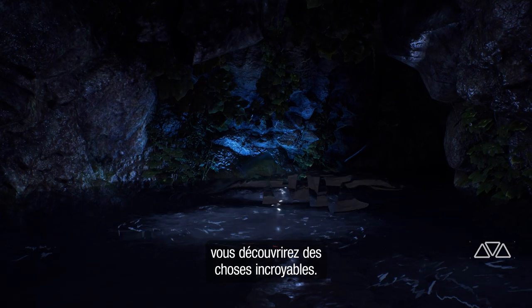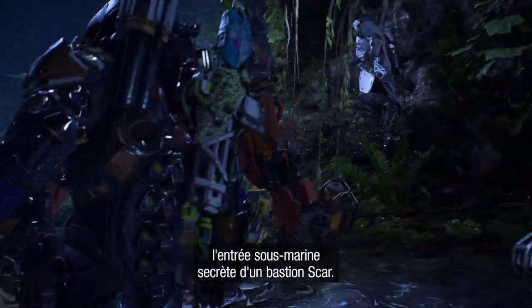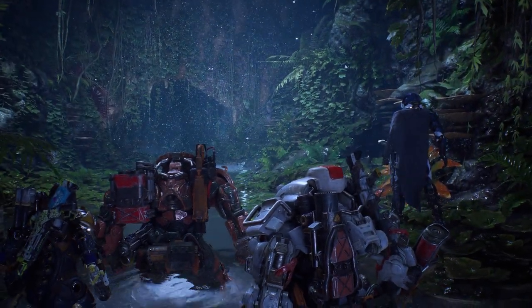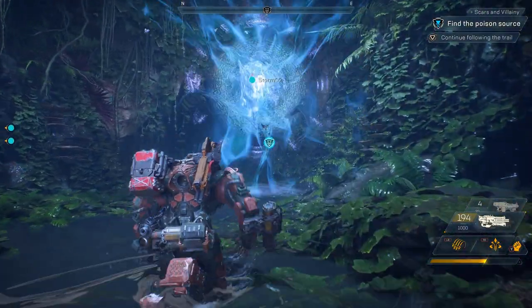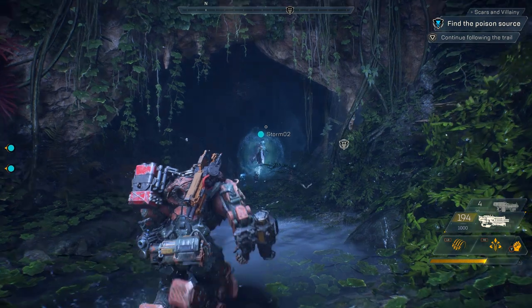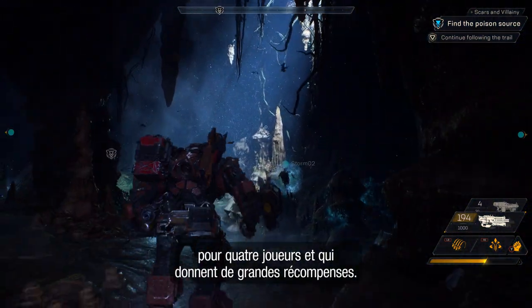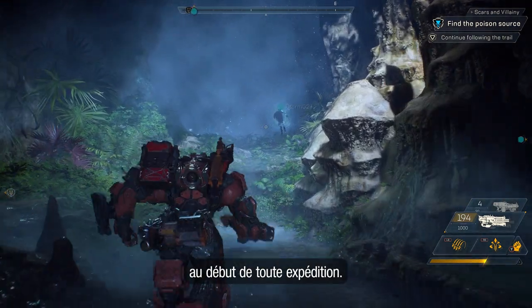By now you've probably noticed that traversal plays a really important role in Anthem. As you run, fly and swim through above and below the world, you can discover some pretty amazing things. Like right now, our squad just discovered the secret underwater entrance to the Scar Stronghold. Strongholds are a four-player mode that give greater rewards by taking on greater challenges. Once you discover a stronghold, you'll have access to it from your map at the start of any expedition.